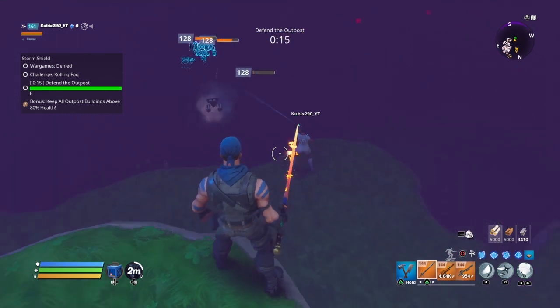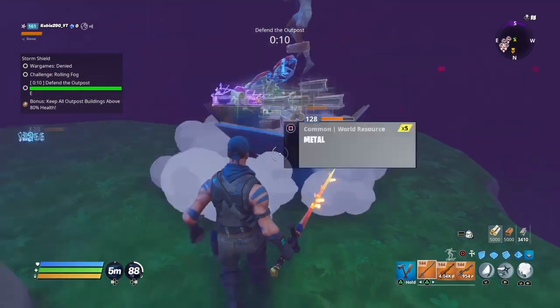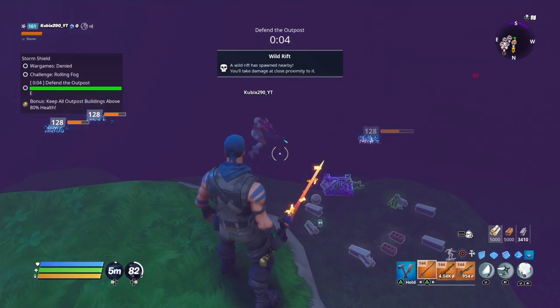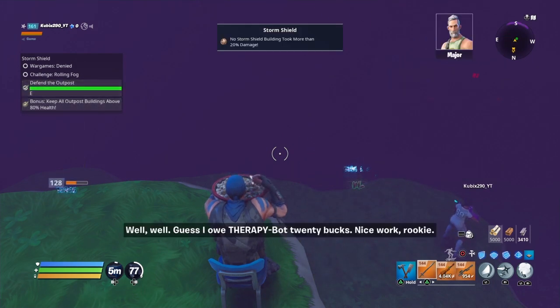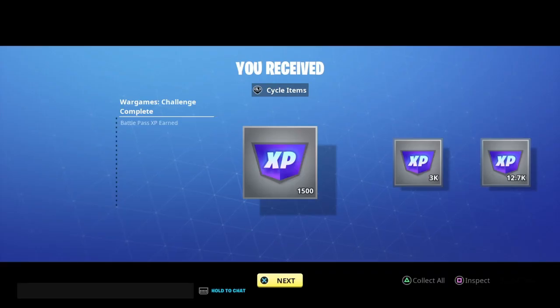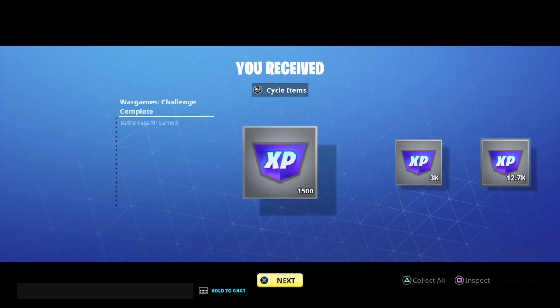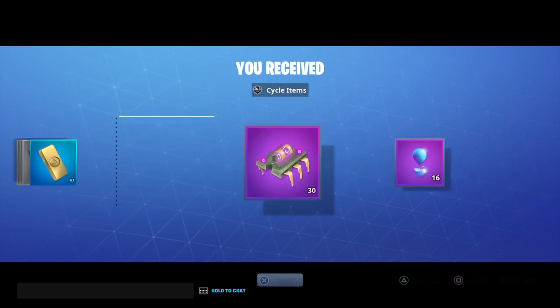You can't grind the same mission over and over, so you may want to help a random stranger by queuing up for a random person's war game. I randomly queued up, this person had a war game going, I joined their pre-mission and got credit. That only took about seven or eight minutes since I helped collect some timed things, and you get a significant amount of XP for about 10 minutes of time per mission.